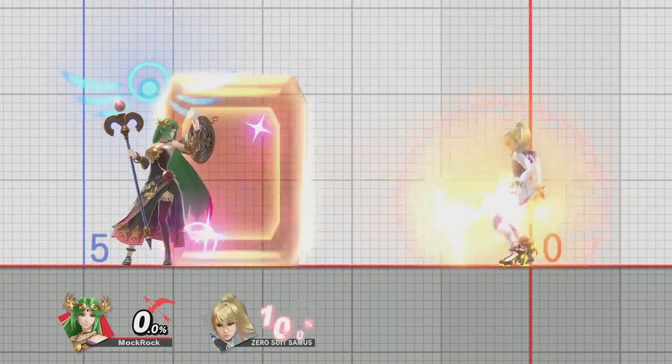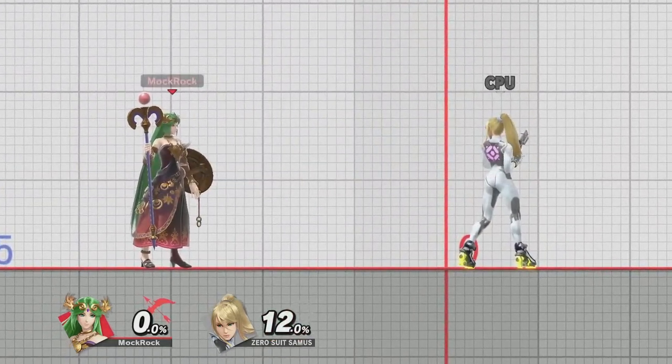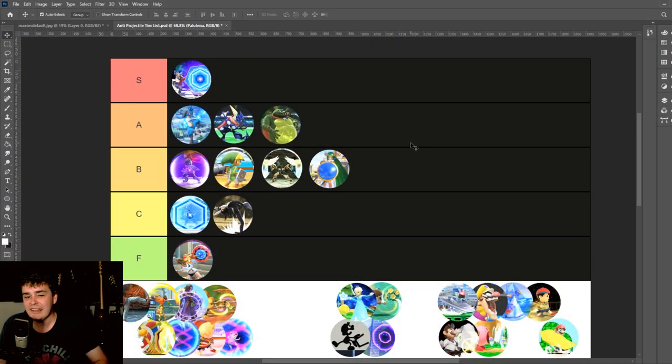Palutena's counter is not nearly so crucial to her design, although it was kind of a clever workaround for folding one of her custom moves from Smash 4 into her core moveset. But how it actually functions in Ultimate is nothing particularly interesting, and she'd be totally fine without this move.